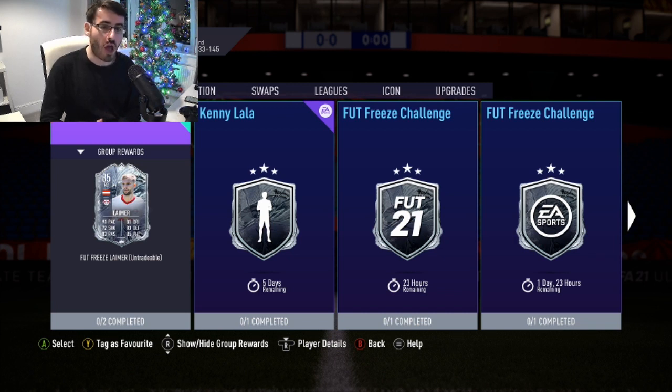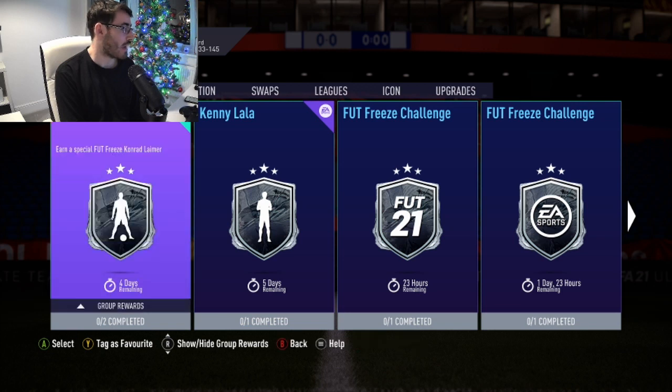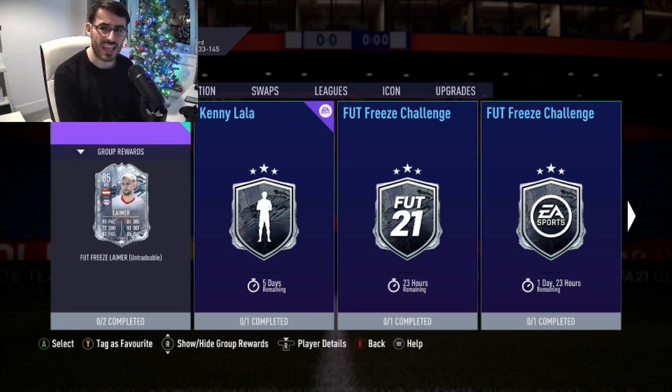Today it's Leimer from RB Leipzig and he has been position changed from what I believe is a CDM card to a right back, which is pretty interesting. His card for the most part does look pretty solid. He is 85 rated and available for the next 5 days. Two segments for an 85 rated Bundesliga right back is very interesting, and the Bundesliga isn't blessed with too many great right back cards.